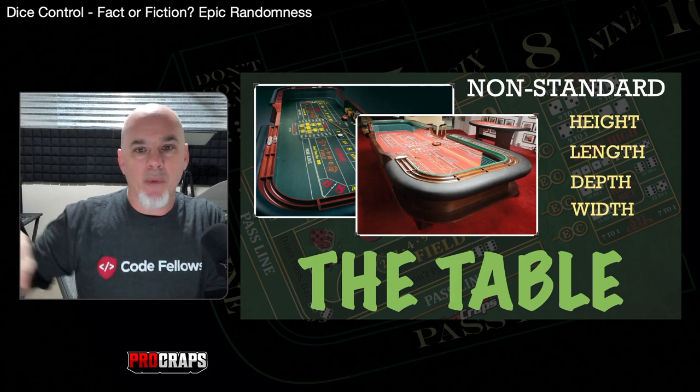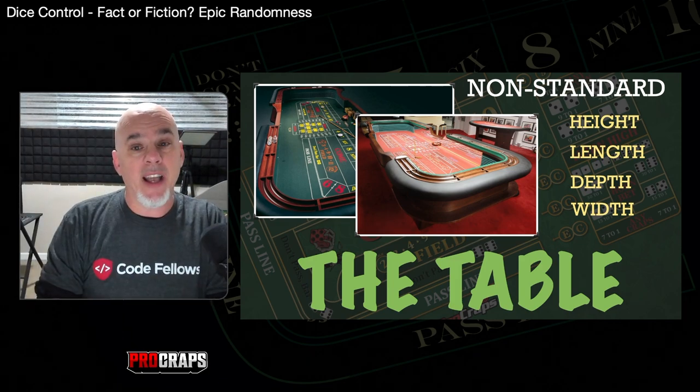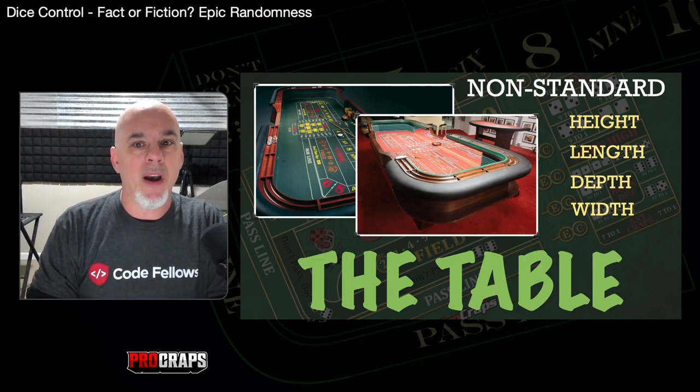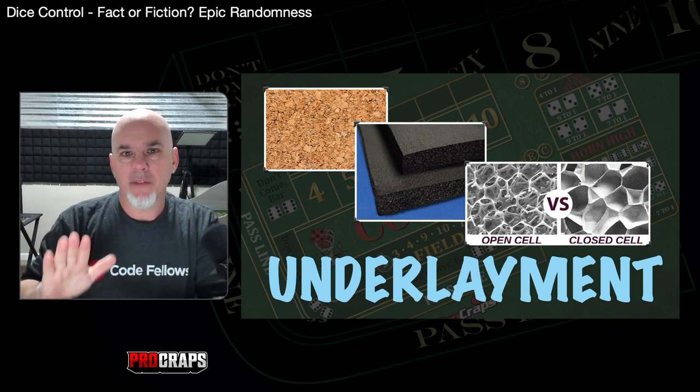The table is the first barrier. You have to throw from wherever you are, at whatever distance, depth, or height you're stuck at. The table is the first battle you have to win.